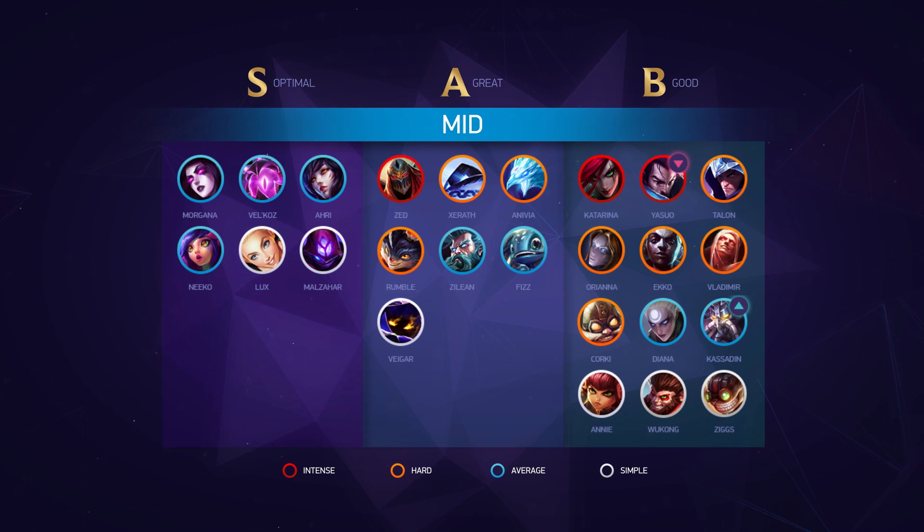On to the mid lane list, where we don't have too many changes, but in S tier we still have Lux, Morgana, Ahri, Neeko, Malzahar, and Vel'Koz. Mid lane is still pretty solidified, outside of a few small changes like Yasuo moving down from A tier to B tier due to having some awful matchups as of late, especially into champs like Malzahar, Neeko, Veigar, or even Anivia.